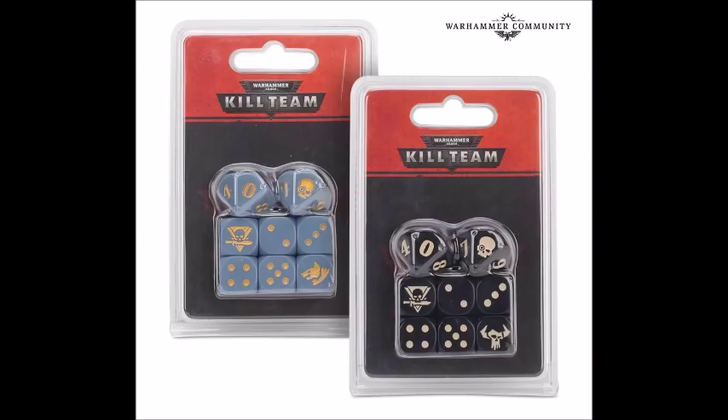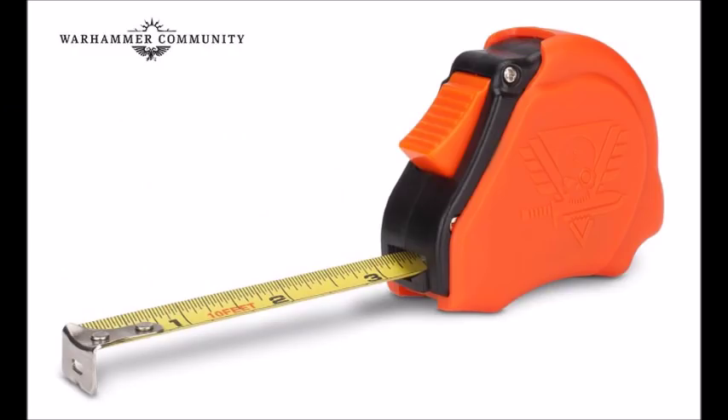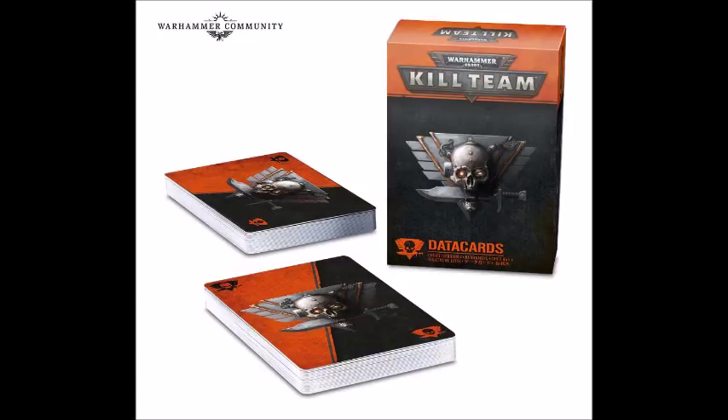Finally, you need a D10 die and D6 dice as well as a ruler — most gamers have this already. You may also want to consider the blank data cards for an easy overview of your kill team members' abilities and stats, but I'm guessing you'll be able to just use Battlescribe instead.